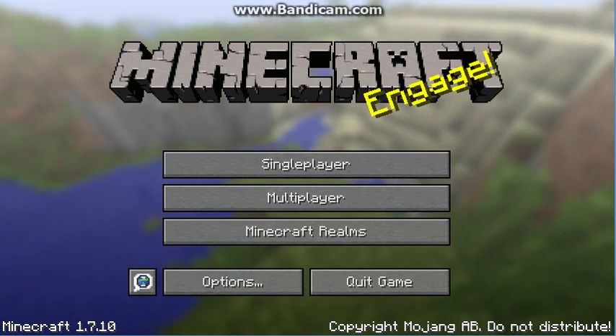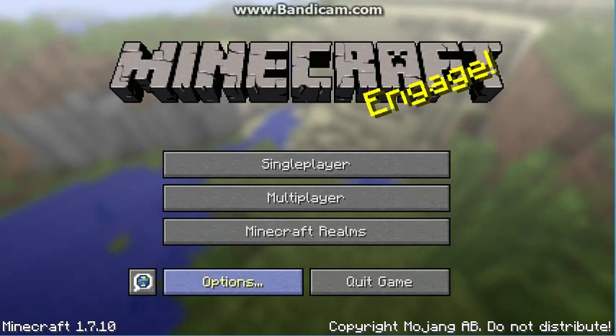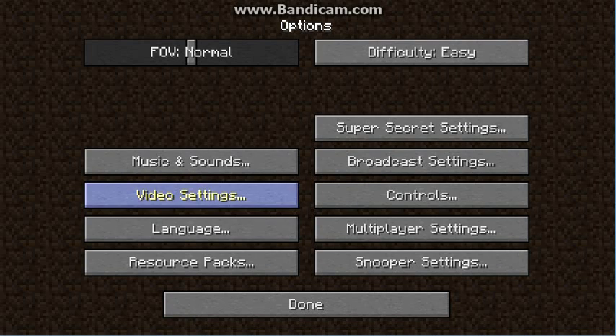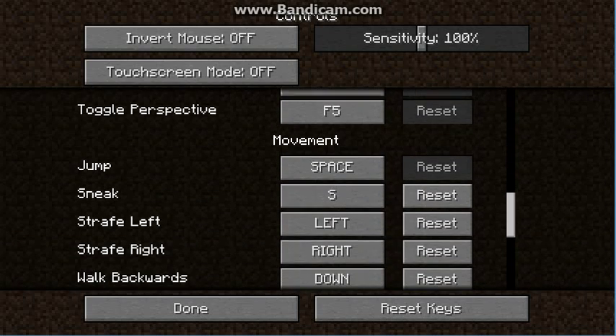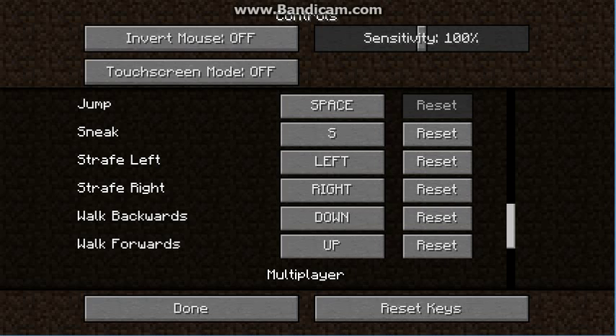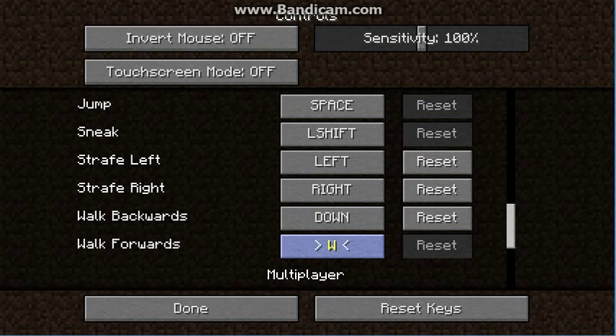The first thing you want to do is open up Minecraft and then press play. If you don't want to use the default keys A, D, S, W, you can change them — walk left, left, right, backwards, and forwards.